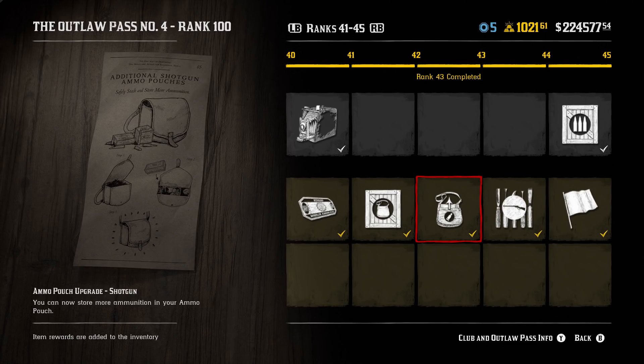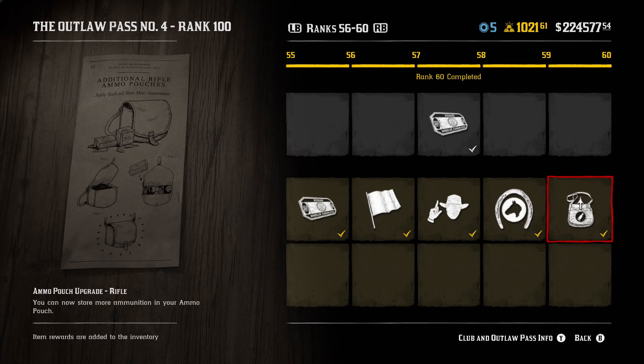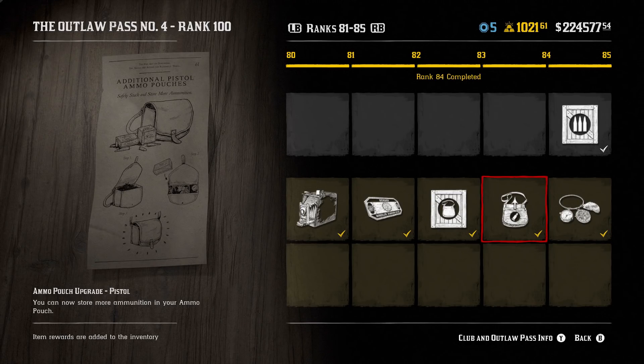At rank 43, there's an ammo pouch upgrade for your shotgun, allowing you to store more ammunition. At rank 60, you can get an ammo pouch upgrade for your rifle, and at rank 84, one for your pistol. It's small stuff, but you don't realize how much you need it until you start a fresh account. Whenever there's a pouch upgrade I always try to get it, even for weapons I don't use much — like the pistol. Having more ammo available saves time when working on kills for progression.